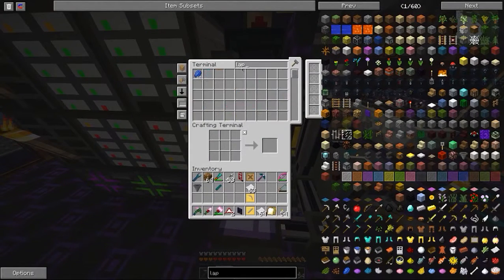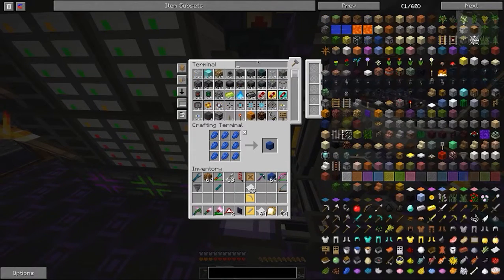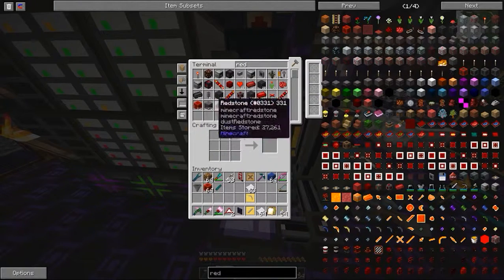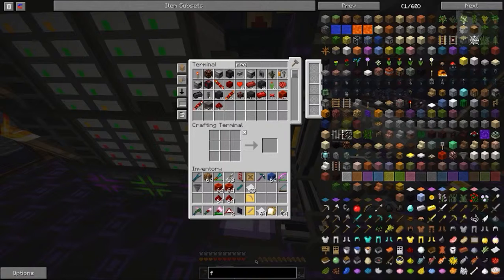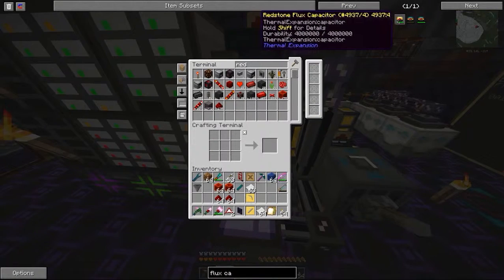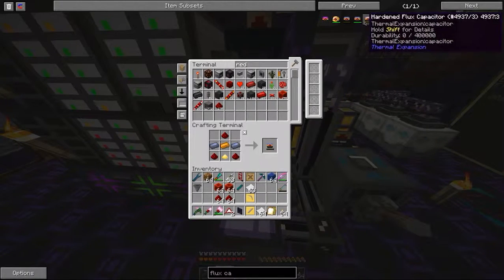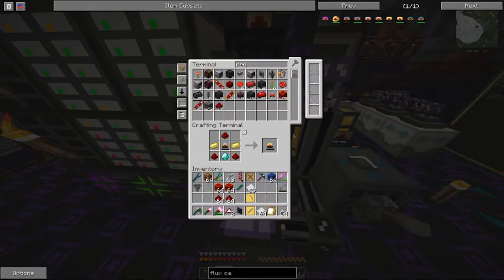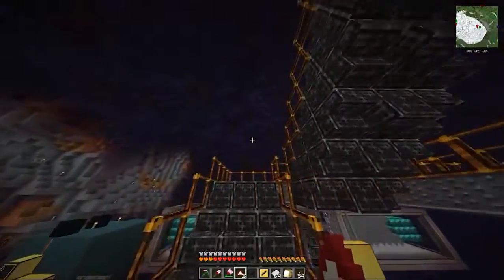The guide says 50 lapis blocks — I think we have enough. Redstone as well, but be careful because you can actually overdo it with the redstone and make it too fast. They also want a Redstone Flux Capacitor — just a redstone one. Let's make that — there we go, Redstone Flux Capacitor.